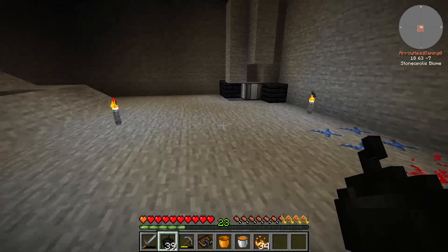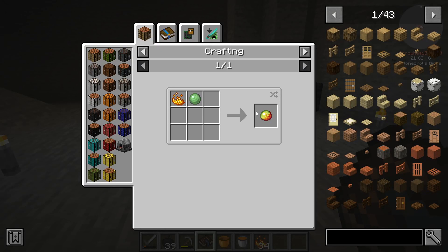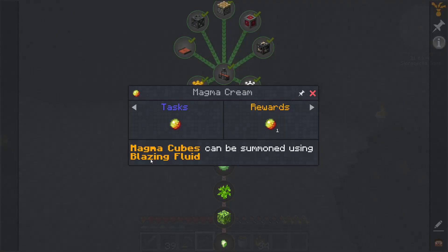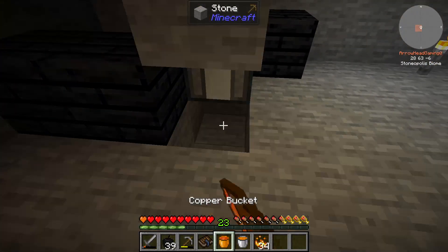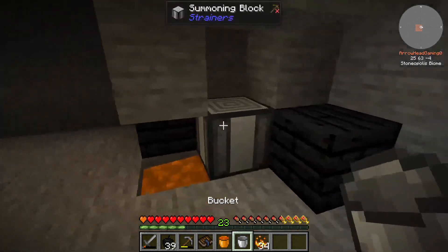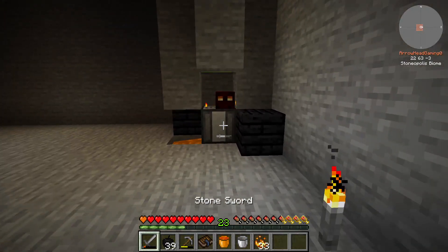The Magma Cream quest — if you go through here to get Magma Cream and just read this, you can spawn Magma Cubes using the Blazing Fluid we made in the last episode. So we'll grab the lava, put down the Blazing Fluid, and go.